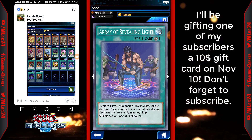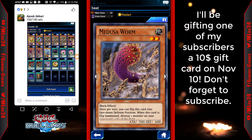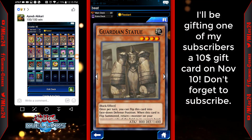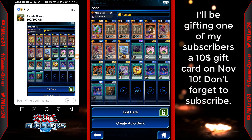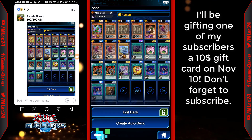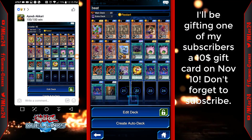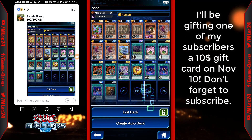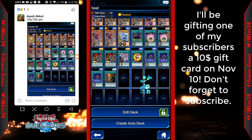So you activate Array of Revealing Light, then you keep flipping Medusa Worm or Guardian Statue back and forth, getting rid of their monsters every single turn. For the final attack, you activate Fusion Gate, fusion summon Master of Oz using Medusa Worm or Guardian Statue, and combined with the Vassal the monster gets to around 10,100 to 10,300 attack.